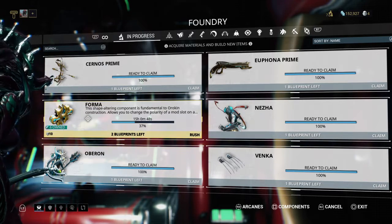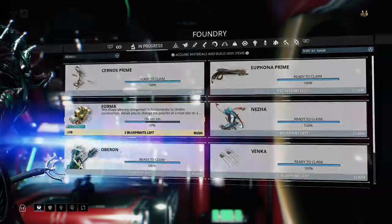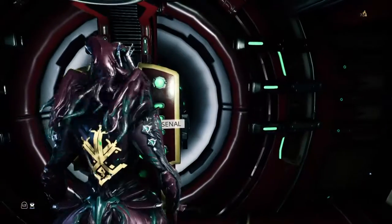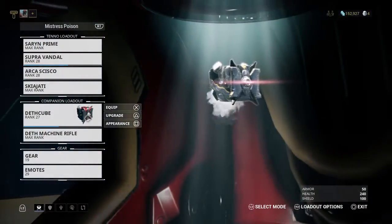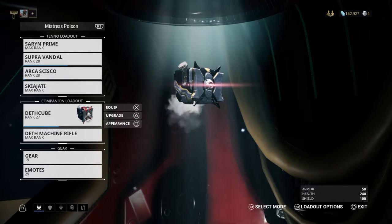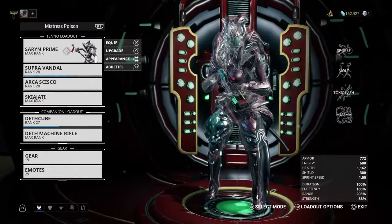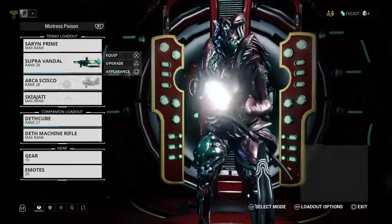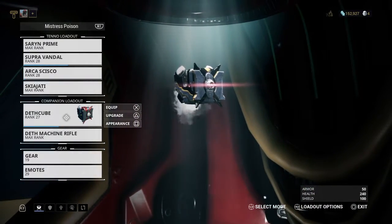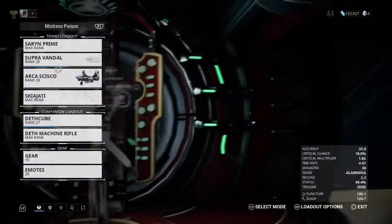I apologize — this is not showing me what the craftable requirements actually are for the Forma. But essentially, what the Forma is — it is an expendable resource. You craft them for 2,500 credits and whatever the rest of the requirements are, and you can apply it to any Warframe, Weapon, Sentinel, Kubrow, or Kavat that you would like.